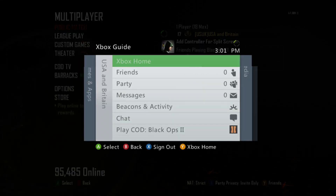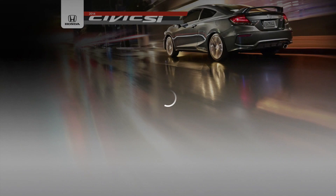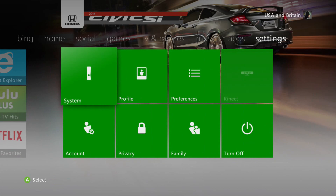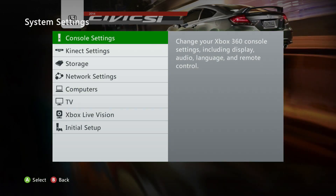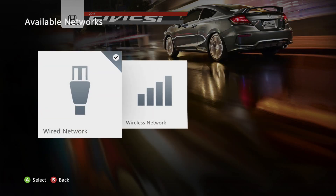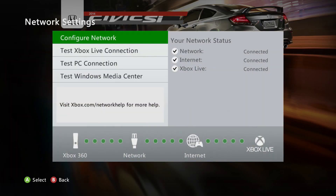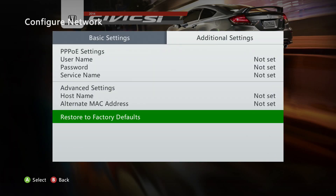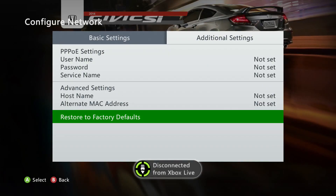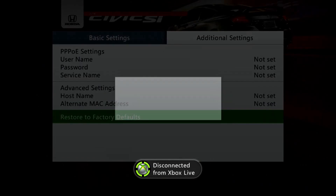We'll start off by dashboarding. You're going to want to go to Settings, and then System Settings. Scroll down to Network Settings. I use wired, so wired. And you see where it says restore to factory defaults — you're going to hit that. Yes. You will be signed out, but it's okay, just sign right back in.